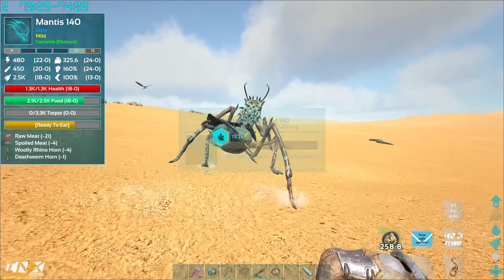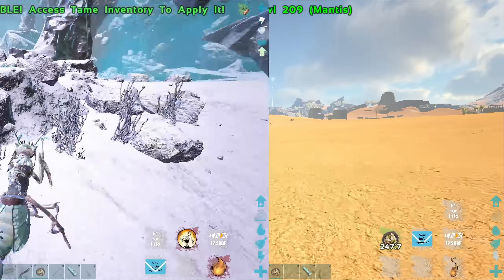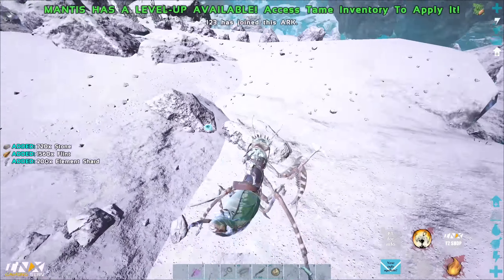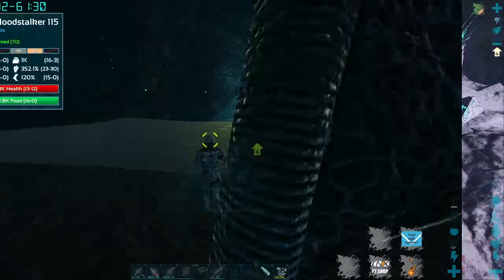Next I headed over to Rag to go and tame a mantis, then I headed over to Gen 1 Lunar to go and get some quick shards just so we could put some in the tech turrets for now. Then we'll just have to wait for the Gen 2 Lunar biome where we can just farm a shitload of element. Our main focus should just be the transmitter really — everything else after that is just getting tames. I can get good lines, easy BPs will come. We'll start farming lava golem, get some velos — our best dino has 18 points on the hill, so you might want to buy one.